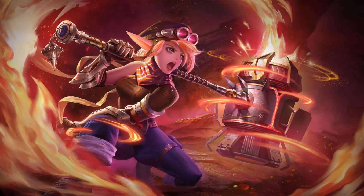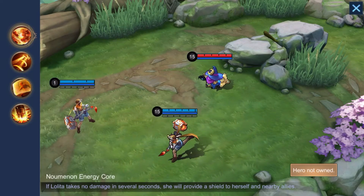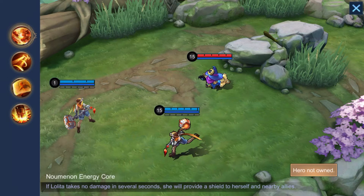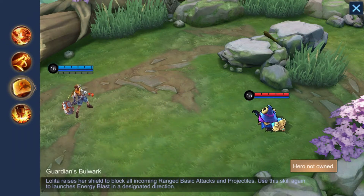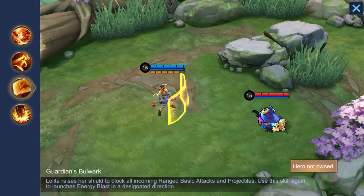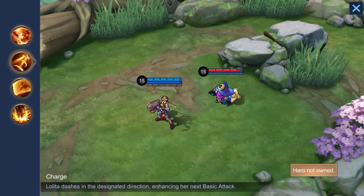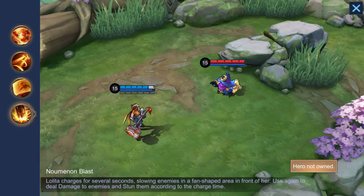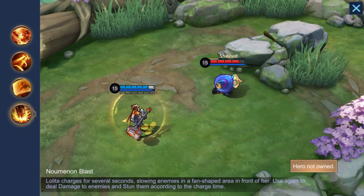Next up on the list is Lolita. Lolita is yet another great option that easily counters Shang'e. The main counter is thanks to her shield, which can block Shang'e's ultimate damage, if you manage to position yourself correctly and cover your teammates with it. Next to that, Lolita can also easily dash in and greatly slow Shang'e by using her own ultimate. That gives your team the proper time to position themselves and kill her off for good.